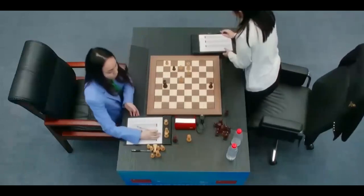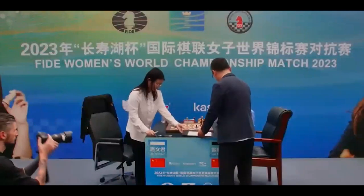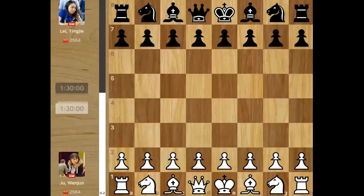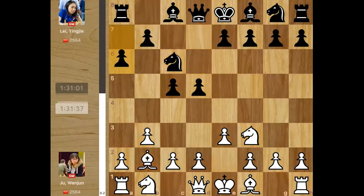What a game from Juan Jun as she equalizes the match in this really instructive rook and bishop endgame. It was an absolutely topsy-turvy game in game 8 of the World Women's Fide Chess Championship. Juan Jun started with the Reti opening this time — she was lagging behind by one point in the match.